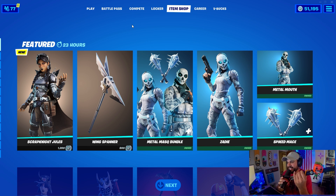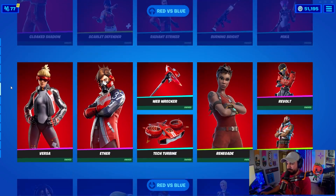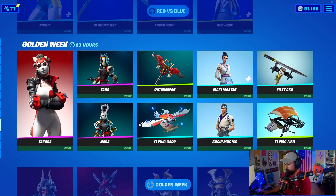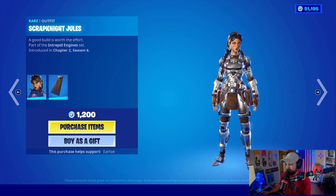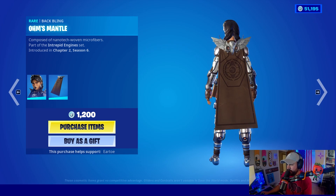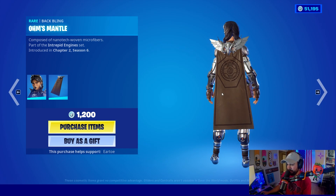Scrap Night Jewels — you love to see it. She looks really good, I love that idea for that skin. It looks really damn good, not gonna lie, it looks amazing. I love seeing stuff like this — the mechanical design, the back bling has got Ohm's perks, like the owl from her back bling from the battle pass. Oh man, it's cool.